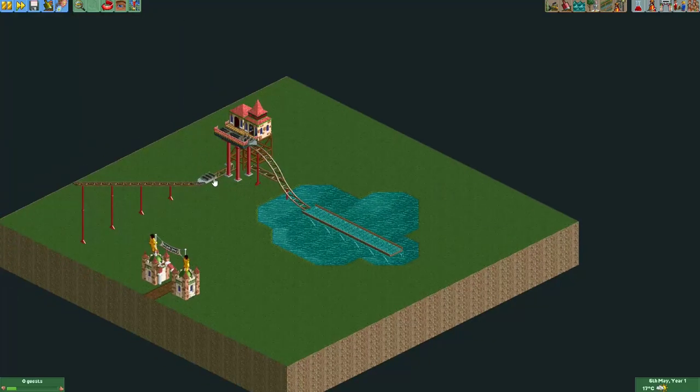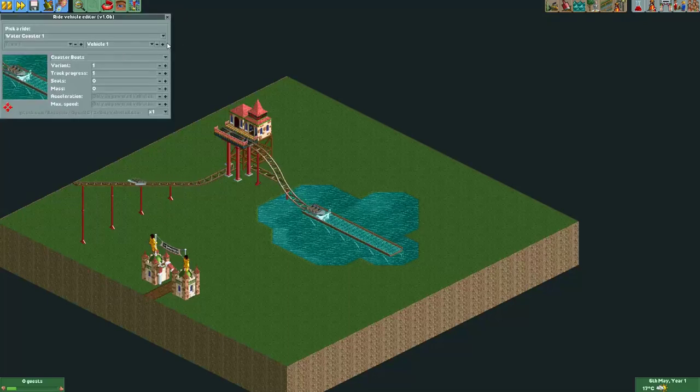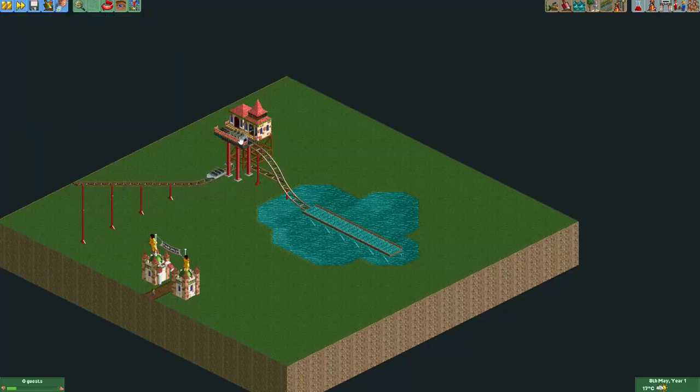Another thing you should probably do is go to the ride vehicle editor plugin again. Go to the third vehicle — this boat over here. It says there are six seats, so it will have guests in it. You probably only want guests to go into the visible boat and not into the boat that will be hidden underground. So simply lower the number of seats to zero, and guests will no longer enter that boat. Something else that might affect the performance of this ride is the weight of the guests that entered this boat, but I played around with it a few times and in most setups the weight usually doesn't really matter.